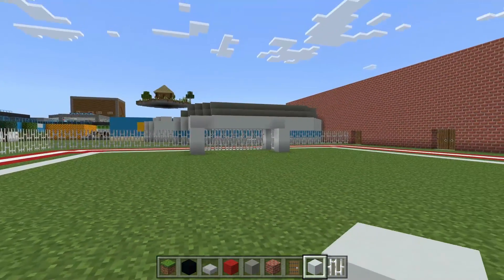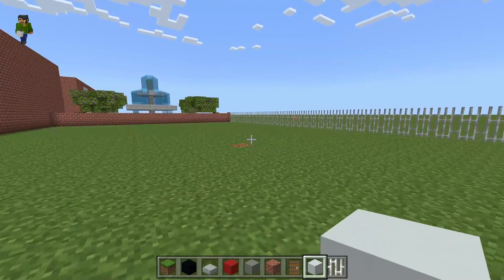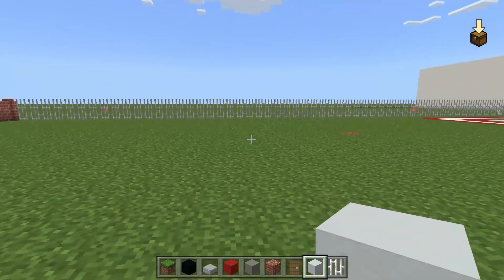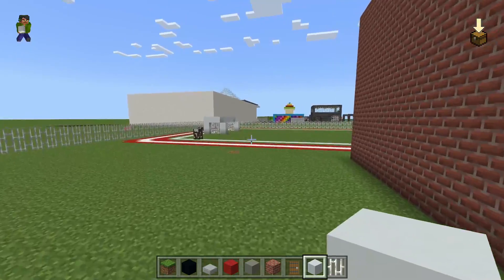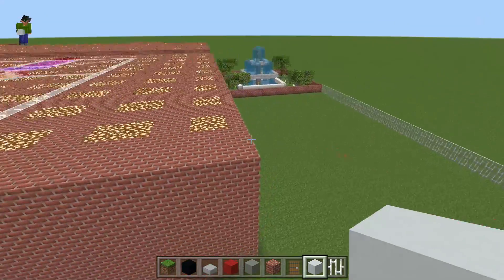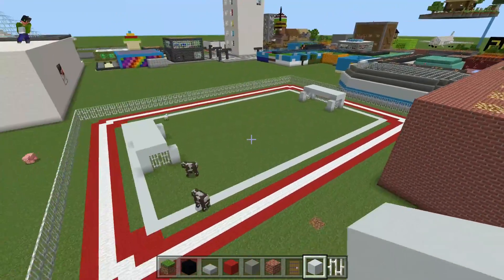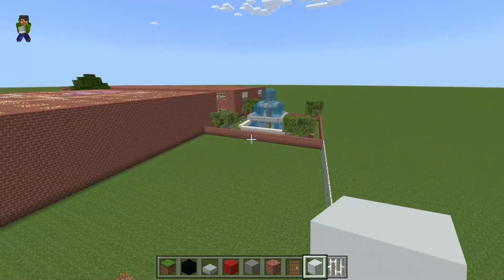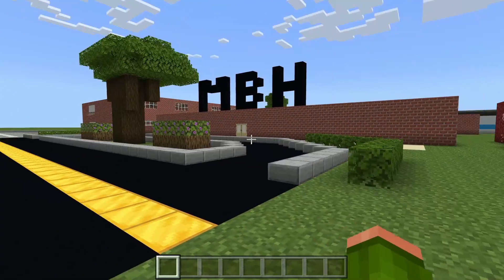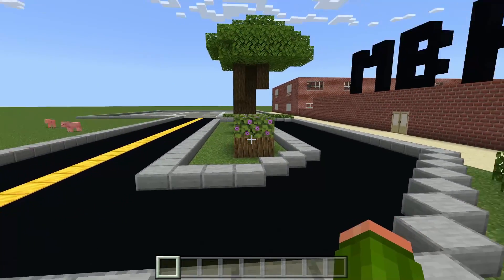Over here I'm not really sure what this field is going to be used for — it's just an open field we can use for something. But that's pretty much it for the school. There are definitely a bunch of other things I could add, but this is a pretty good start — it's a basic build. Now I'm going to do a quick little walkthrough of the entire school so you can see what it looks like now that it's finished.